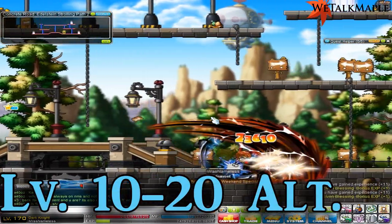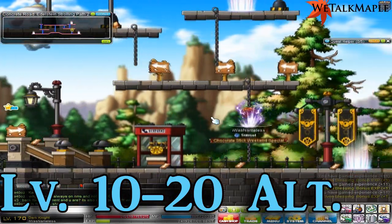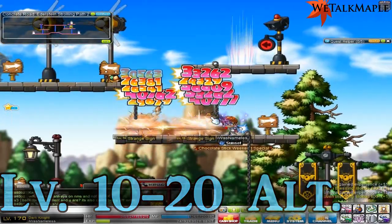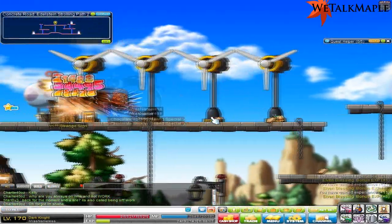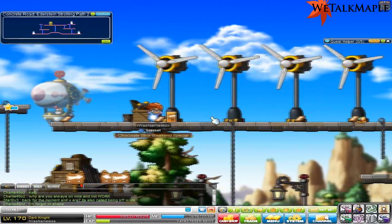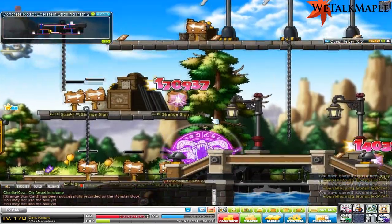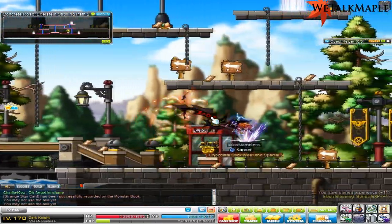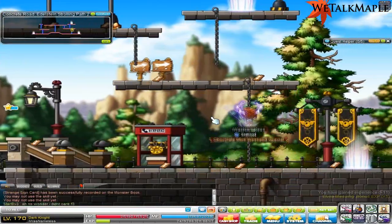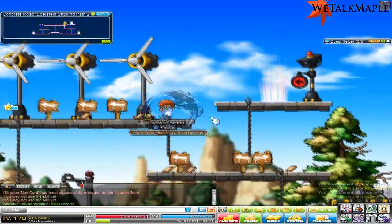A good alternative from the Blue Ribbon Pigs: if you're lucky enough to be a resistance character, you can come here and train on these signs, or just keep going right and training on harder and harder monsters until level 20. If you're in an event period, you might be getting a Hyper Teleport Rock, so you can teleport here if you made a new character and train here to level 18.